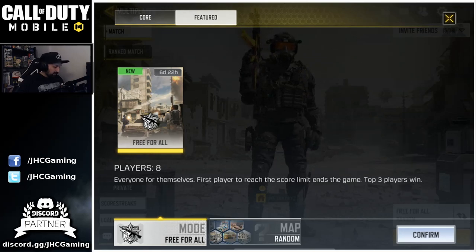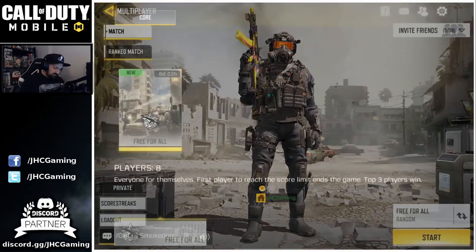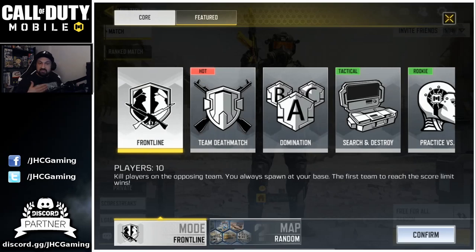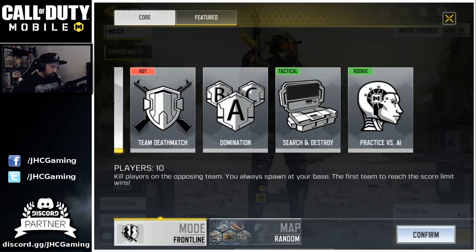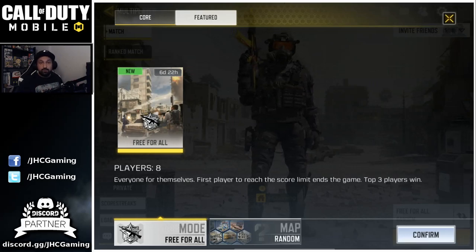We're gonna play some Free For All today. If you don't know where to find it, go to the multiplayer screen, at the bottom right you can select your game mode. It's not in the core game modes tab - there's a second tab on top called 'Featured' and that's where the Free For All game mode is.